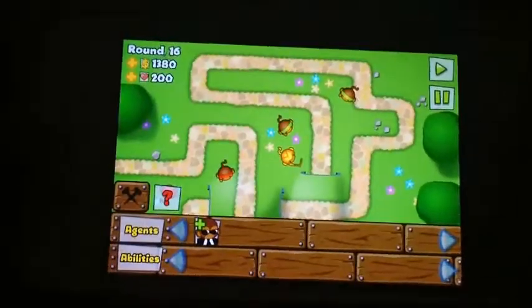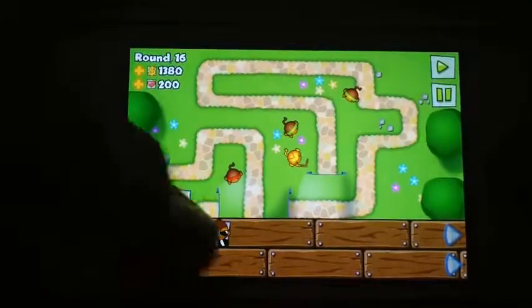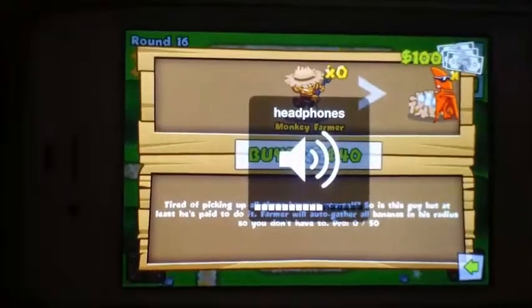Here's the star — it goes into the agents and the abilities, which I haven't unlocked yet but will soon. You can buy them for money and get different agents; I think they help you with some types of towers and stuff.